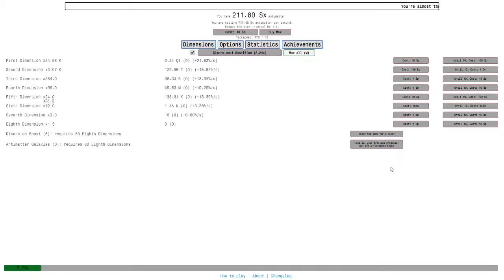I'm nearly up to the eighth dimension - it's almost there. It's gonna take a little bit but we're basically there, and now we're generating seventh dimensions really fast. Let's do a sacrifice because why not. It doesn't look like it's gonna take too long to get back, and that's because it's already going quite fast. It's gonna be even better because now the eighth dimensions get a boost, so we'll continue to do regular sacrifices.